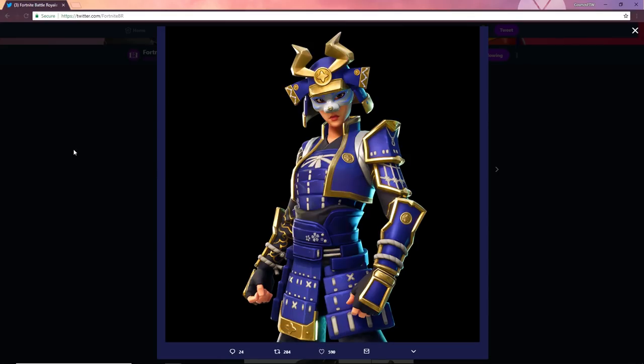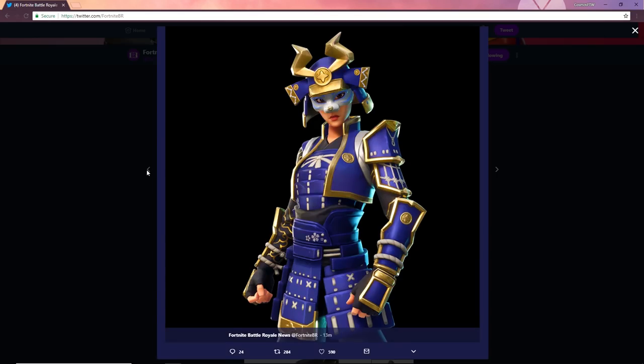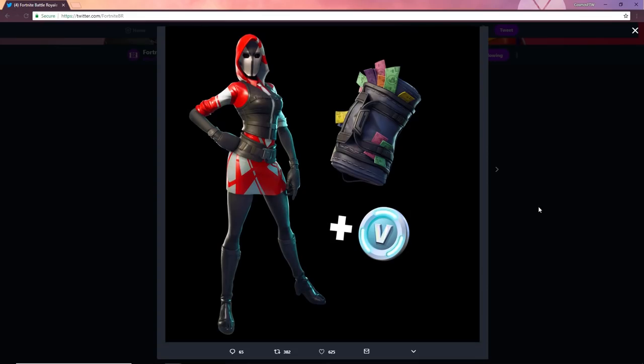We've got more skins — this one is obviously going to be legendary as well. It looks like maybe a girl version of the Drift with a little mask on there. Then we have a guy samurai as well. We've also got a girl motorbike or pilot skin which does look pretty cool — that one's probably going to be 1500 V-Bucks. It looks like we're getting another member to the motorbike clan alongside Red Line and Burnout.